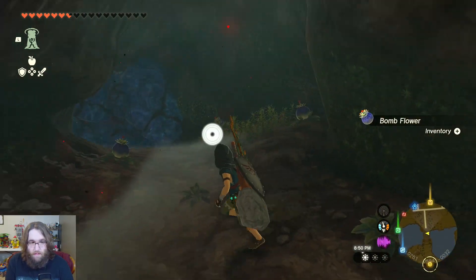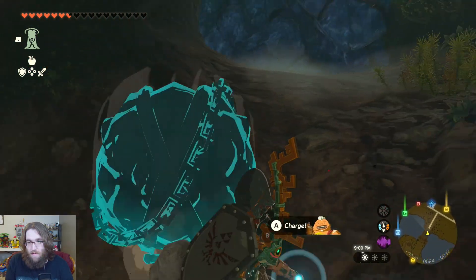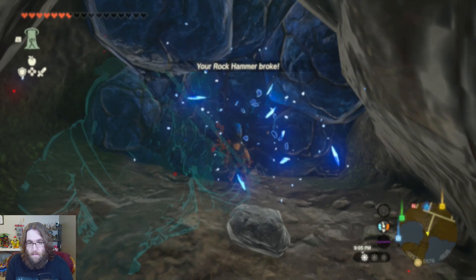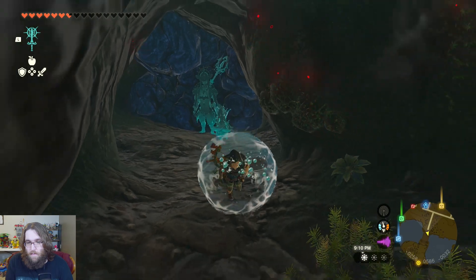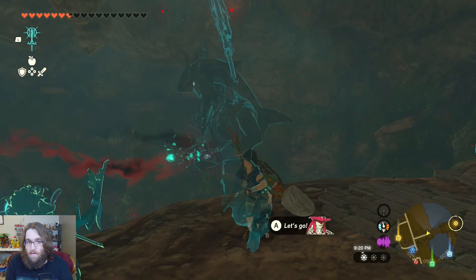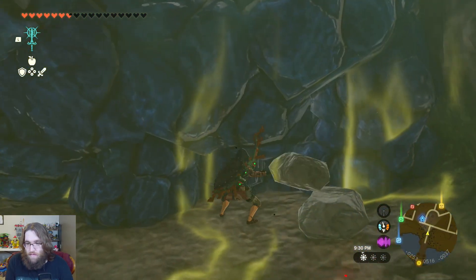Hold on, there's more bomb flowers over here. Bo, where are you? Let's go, buddy. We're good — there's a little bit of a weapon. No, Bo. No. Now we're definitely going in the wrong direction, because now we're underneath Castletown.